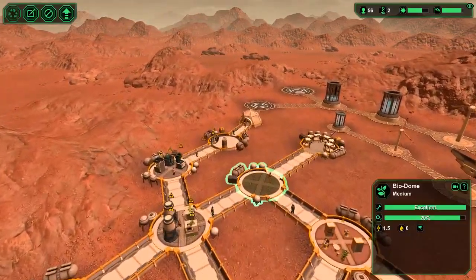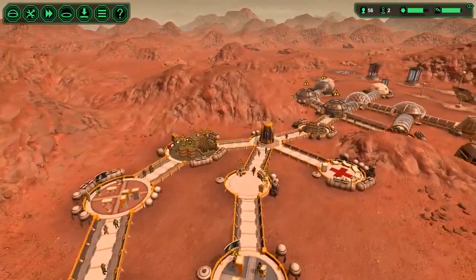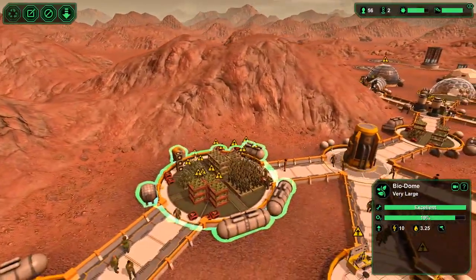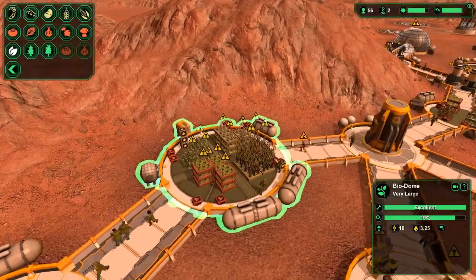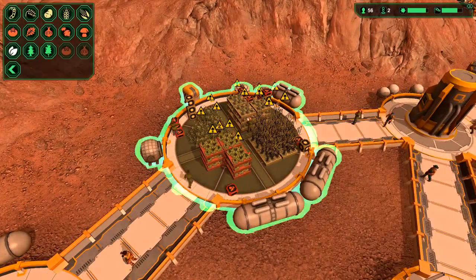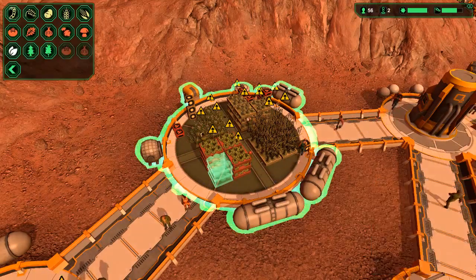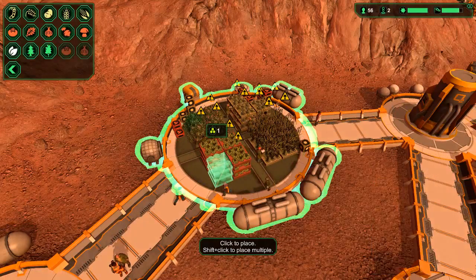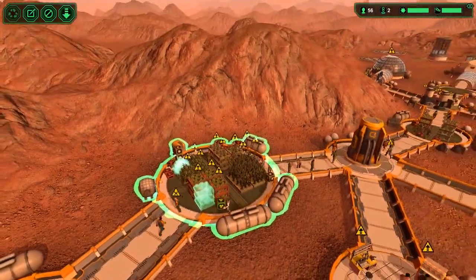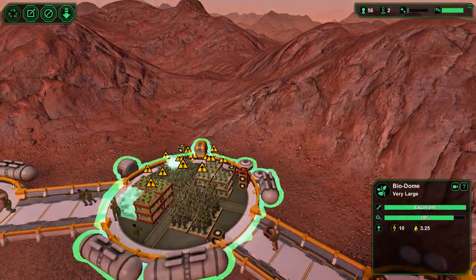Deleted the stuff in this little tiny biodome for now — got it a little more full. Probably add a few more pieces in here. There's lettuce — put more lettuce. This is peas, fill that up. Rice — put more rice.